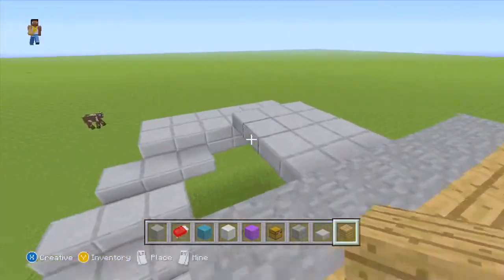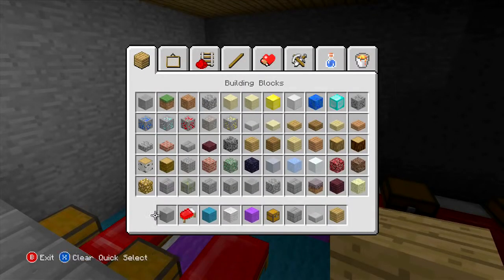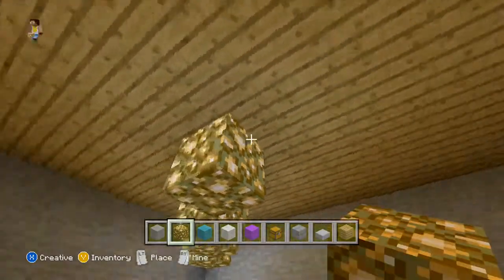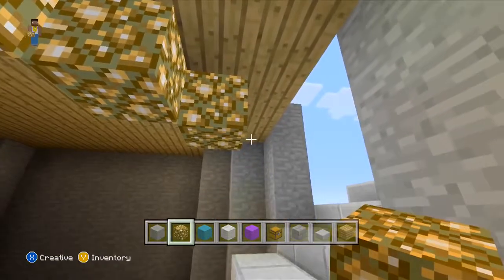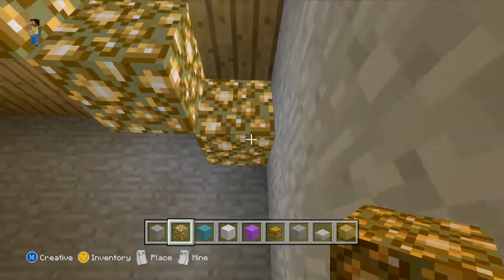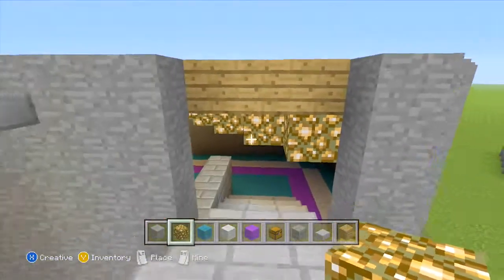Let's go ahead and place — I'm not sure if we should put torches or glow stones. I think I'm going glow stone style. So let's go ahead and get our glow stone. We'll start in this corner and go in a zig-zag pattern from that corner all the way along. Place that block here and go to the left, place the block on top, and keep going left — that kind of motion. That looks decent, that looks nice.